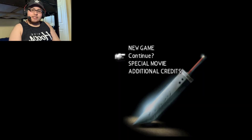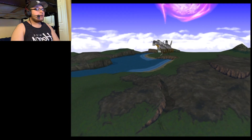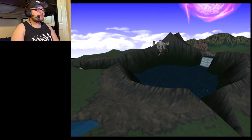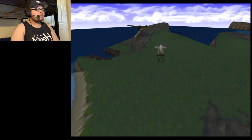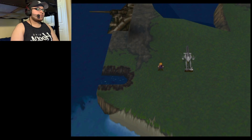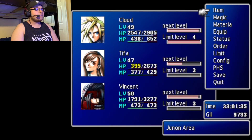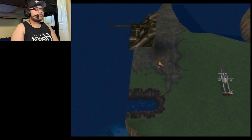Hello guys and welcome to part 37 of this Final Fantasy 7 walkthrough gameplay. We are continuing our adventure going to the Junon area so we can find the underwater reactor. I have Cloud back in our party, which is also good. Let me check if materia is ready — yep, I think I'm set. Let me use some potions. Awesome, so we're fully healed. Let's go to Junon and see what's up.